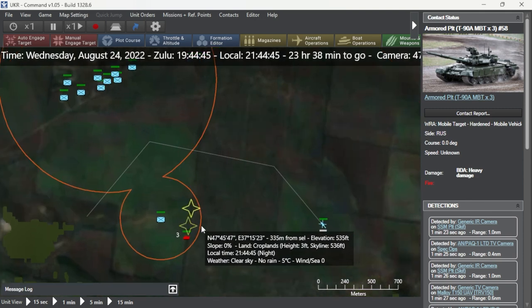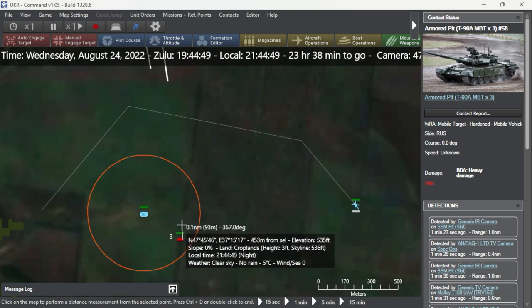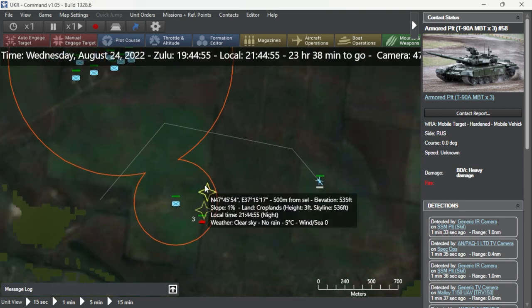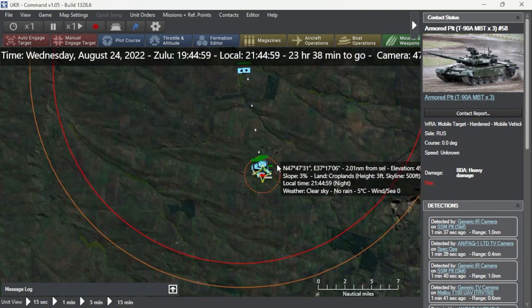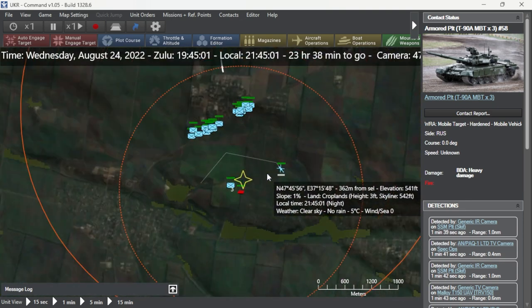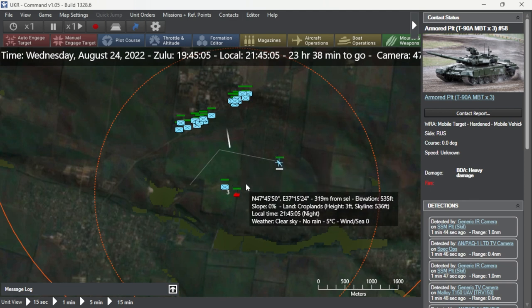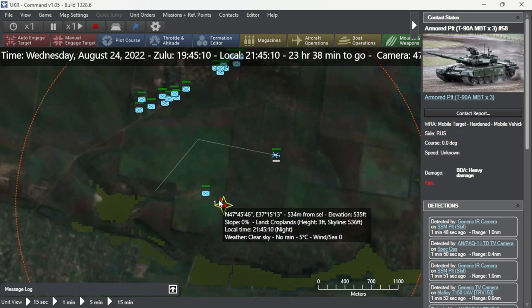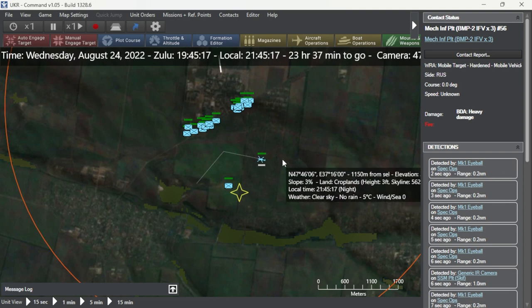They're just hammering away on those positions and hopefully we start hitting this last mechanized platoon. We're about 0.1 nautical miles away — a few hundred meters. I'm not sure what the dispersion radius of the BONUS rounds is, but I'd be really interested in knowing that. Here we have a whole bunch of artillery coming down — this BMP-2 platoon isn't going to be around much longer. Both rounds hit right there. It's marking: heavy damage, there's a fire — and that's basically it for that BMP-2.